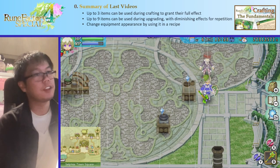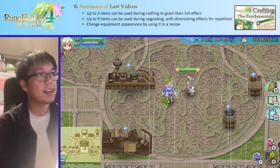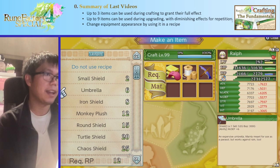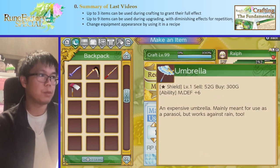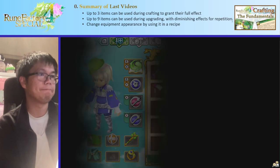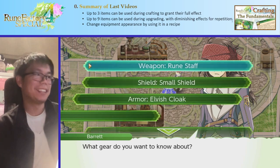First, a quick summary of the last few videos. Basically, we can craft materials, craft equipment, and put different materials inside it. You can use up to three items when crafting to grant their full effect. We can also upgrade with up to nine items, and we can also change an equipment's appearance. For example, we can put an umbrella that gives magic defense into a small shield that has the appearance we want, and that way we get a small shield with the stats of an umbrella.